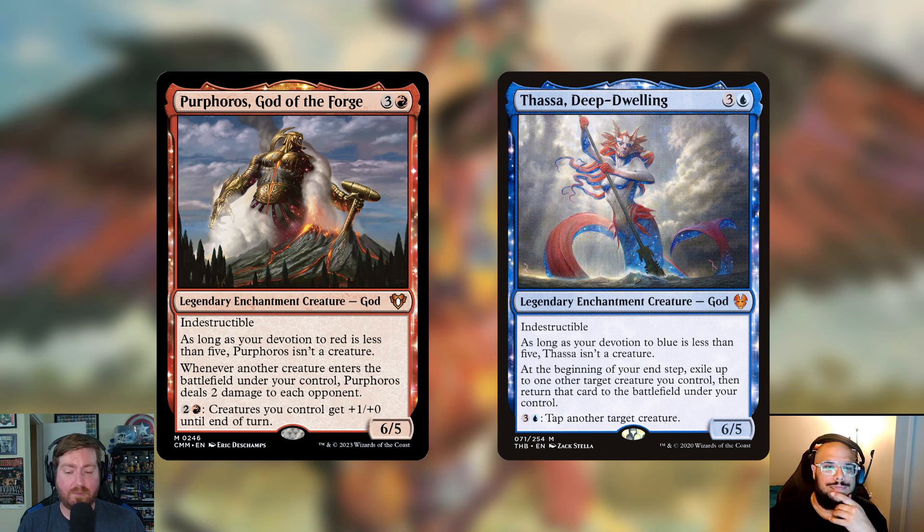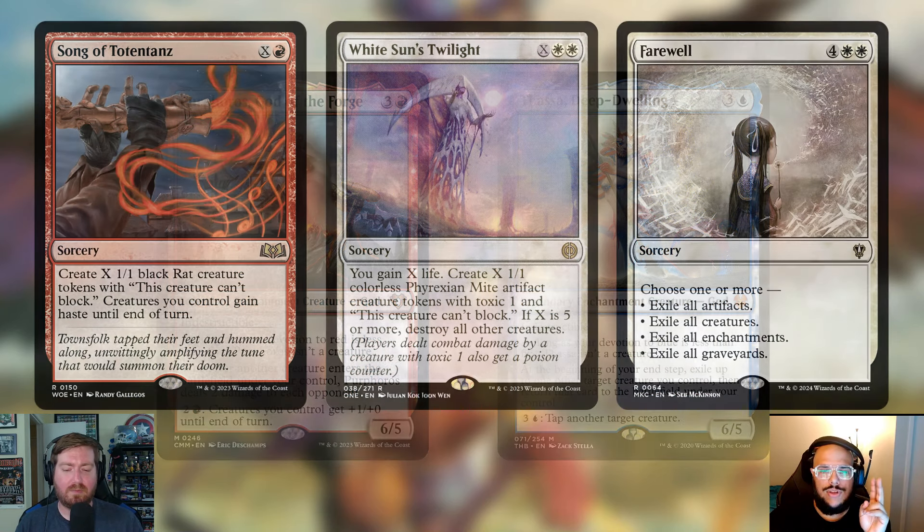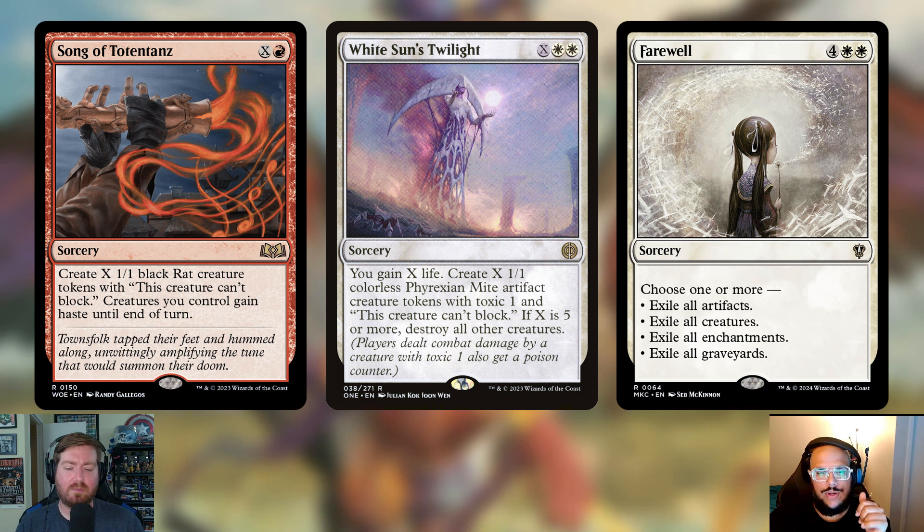Moving on to non-creatures: sorceries. Song of Totentanz — X and a red. Create X 1/1 black Rat creature tokens; creatures you control gain haste until end of turn. If Purphoros is on the field or even our commander, we can literally just make a ton of 1/1s, pump our commander, do a bunch of pinging damage with Purphoros, and then just hurt somebody for a lot with those Rats because they'll have haste.